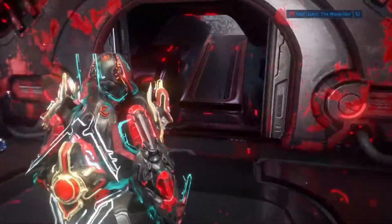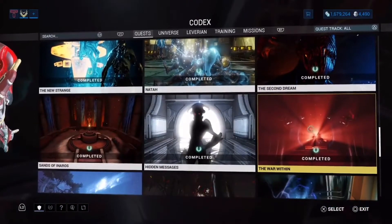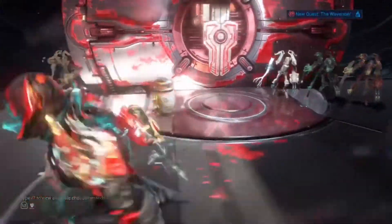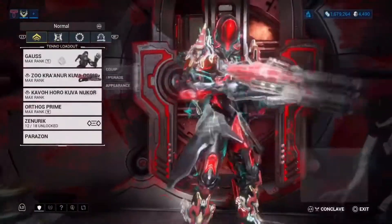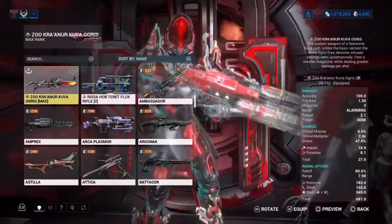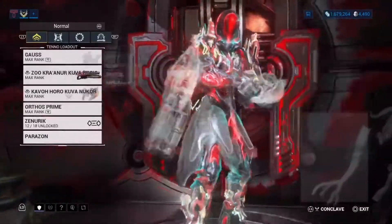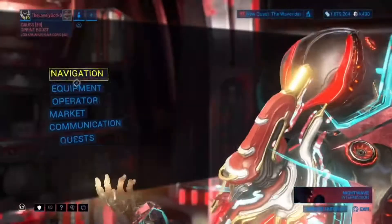First off, let me tell you the requirements. You need to complete The War Within quest. After you complete it, you will be able to spawn a Kuva Lich in any of the Grineer missions that are above level 20. Once you spawn the Kuva Lich, it will show you a weapon — for example, Kuva Nukor, Kuva Ogris, Kuva Brahma, Kuva Tsar, or Kuva Chakkhurr.